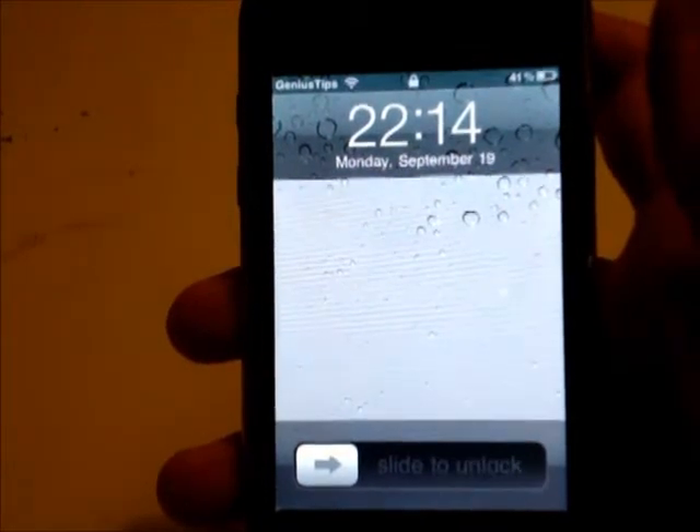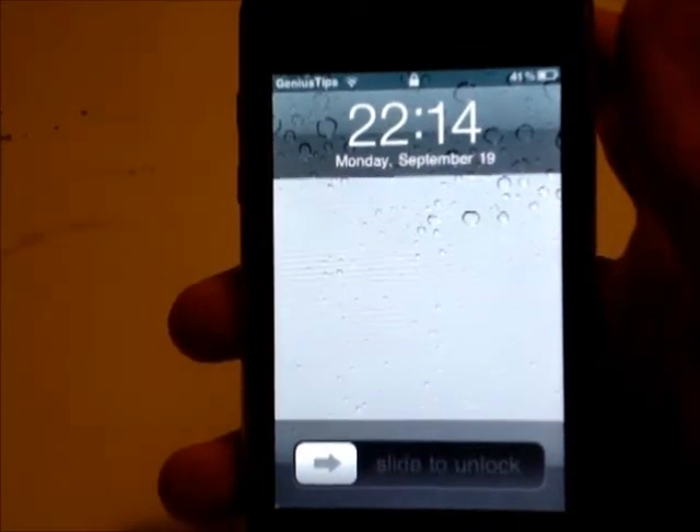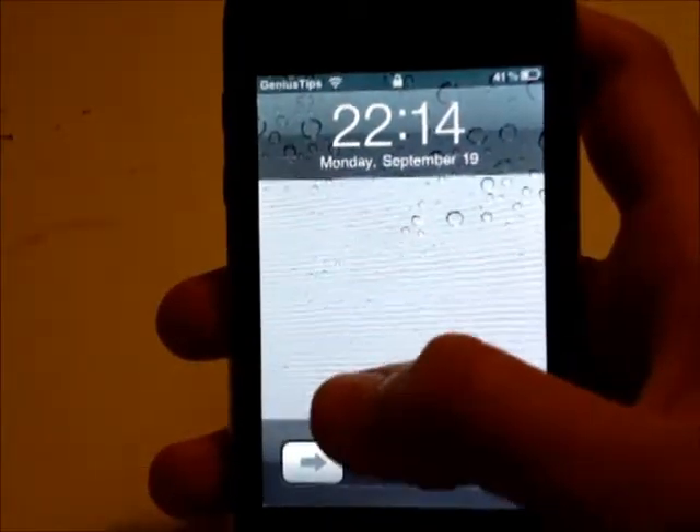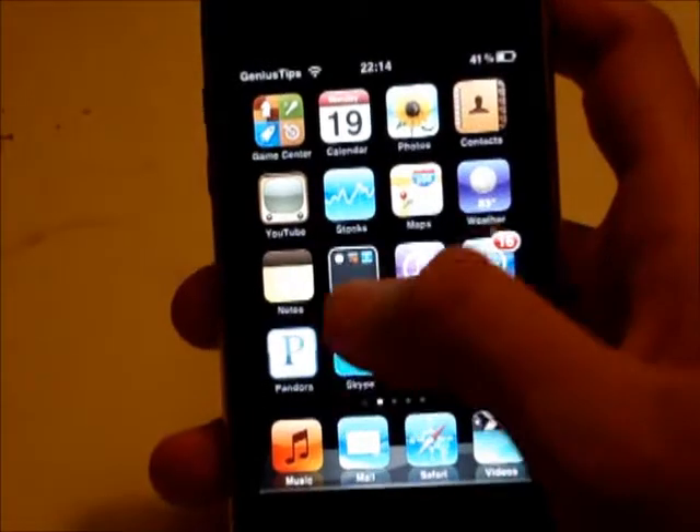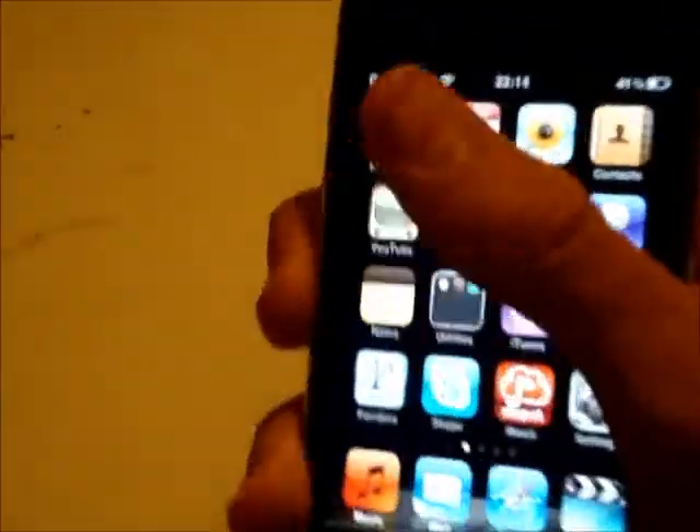Hey guys, Niko here with the top 5 tweaks of September 2011. The first tweak I'm going to show you is called Move Lock Screen to Unlock. Basically, instead of your old boring slide to unlock, you actually move the whole lock screen to unlock. Let me show you that one more time. Pretty cool, right?